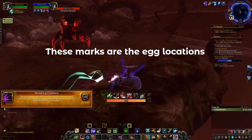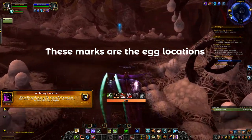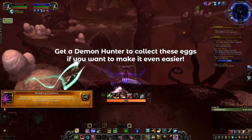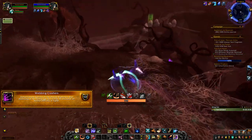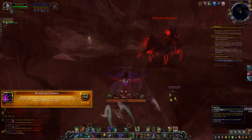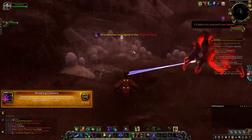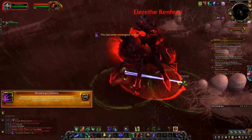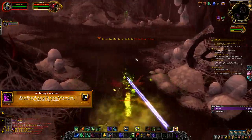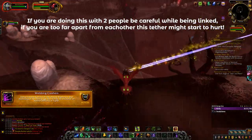The next achievement is called Webbing Crashers. I recommend coming here with two people and make sure you have some self-sustain because you might die in this fight. Before engaging the boss, start marking seven different eggs. The way this achievement works is you have to destroy seven pulsing eggs while the boss is attacking you — so don't destroy them before engaging or the achievement will fail. After marking the eggs, one person pulls the boss and keeps aggro while the other flies around destroying the eggs.